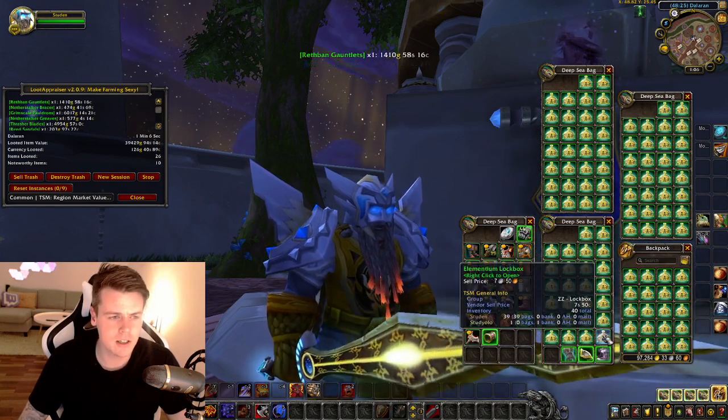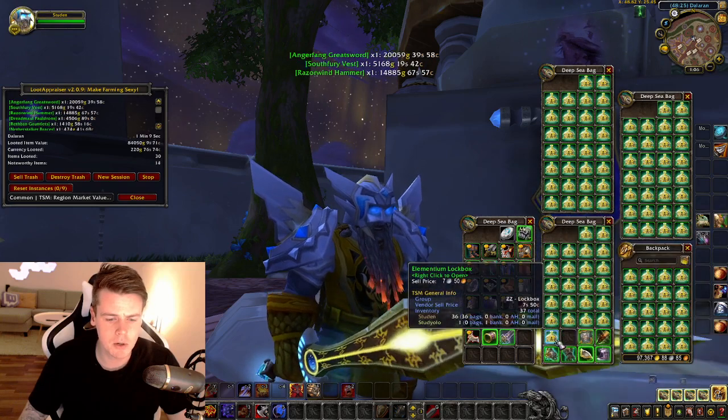I frequently do resets where I just reset my settings on Scrap and mark the items all over again. Like this treadmill piece — it's one of the items that I know for sure is fake value. Now I think I've marked enough items to just keep on opening.